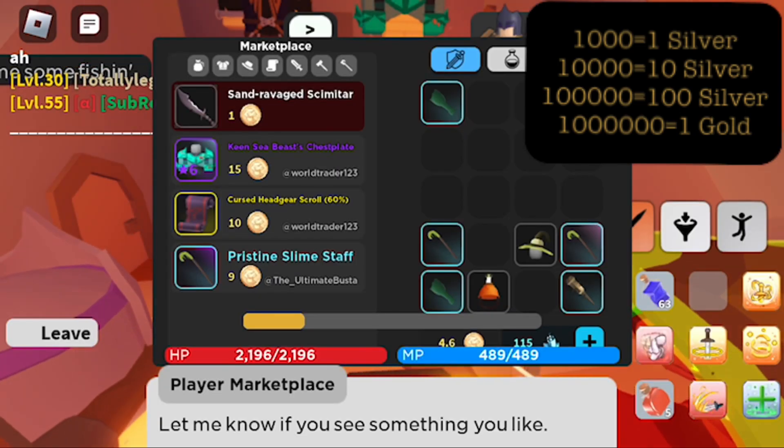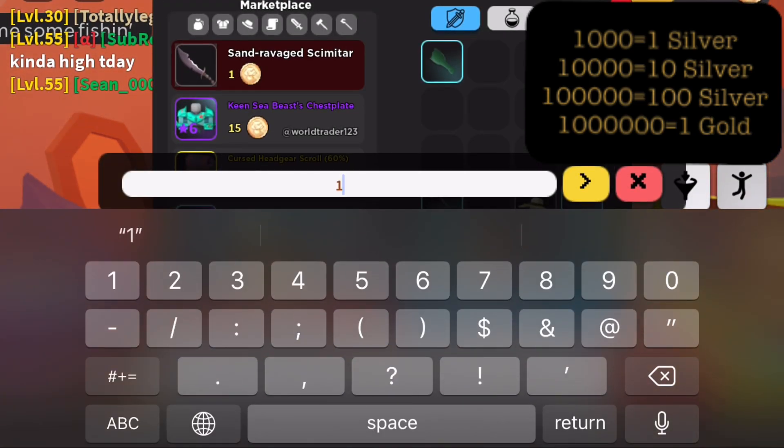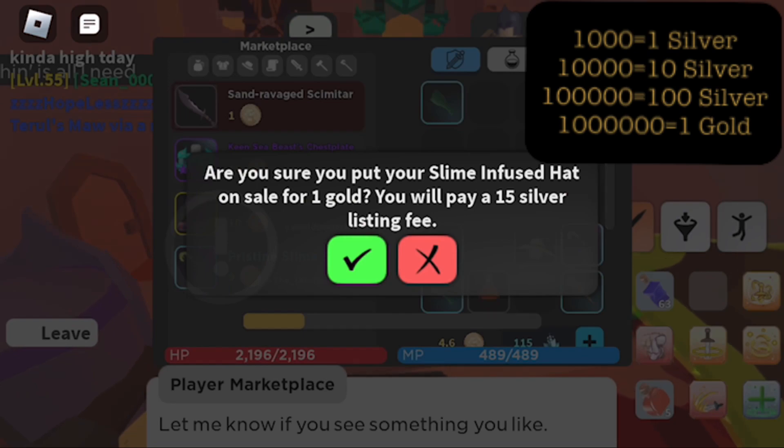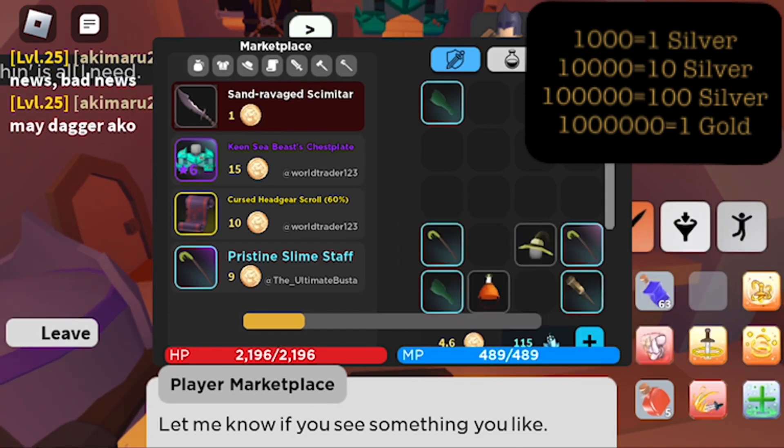It takes 1,000 copper pieces to equal 1 silver, 10,000 for 10 silver, 100,000 for 100 silver, 1 million for 1 gold, so on and so on. I've included a little cheat sheet in the upper right hand corner.